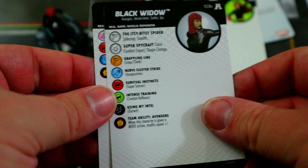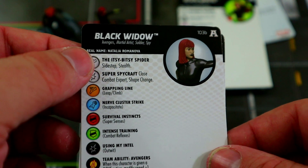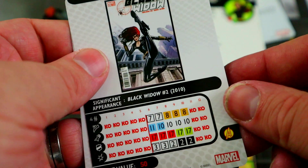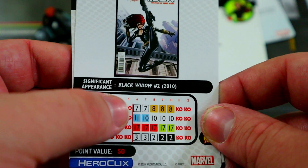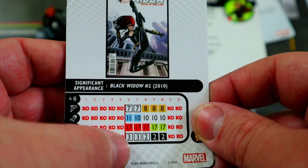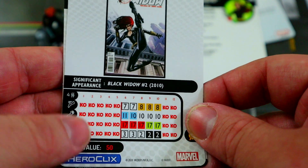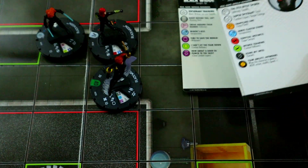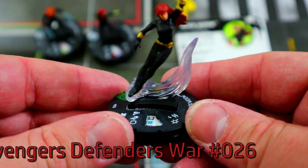At the 50-point version, she's got sidestep and stealth on her special movement, and close combat expert with shape change on her special damage power — so double rollouts, but also close combat expert to really hit hard. She also picks up incapacitate, and has a 4-range double target for some incapacitate. For only 50 points, she's a really solid secondary attacker and tie-up figure.